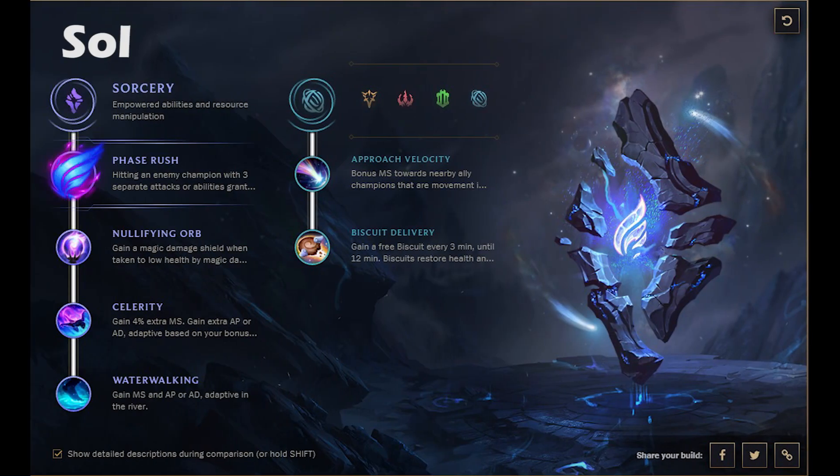Heading into the Aurelion Sol page, you're going to get Phase Rush once again, but notice you're getting Celerity and Water Walking at the bottom, which is going to help with roams incredibly. I cannot emphasize how quick you are with these runes for roaming — it's perfect. You've also got Approach Velocity and Biscuit Delivery. Biscuit Delivery is an interesting one; it may be the go-to for mid laners. You get these biscuits that heal up some mana — say at level four you pop that biscuit and you have the mana to get the roam off to bot lane.